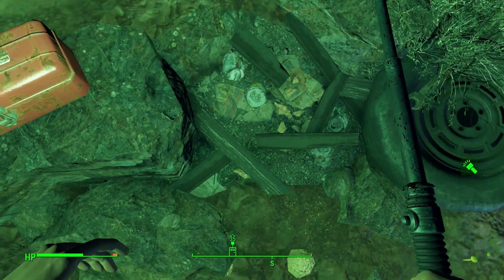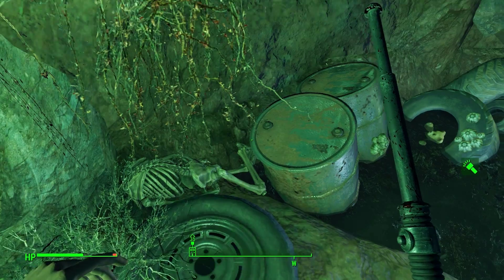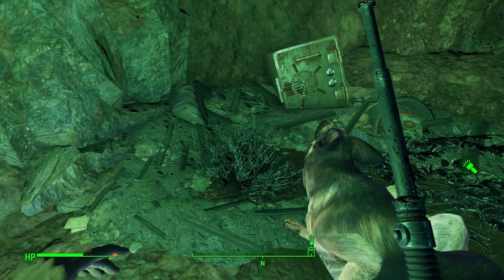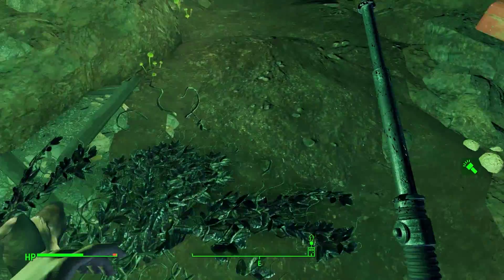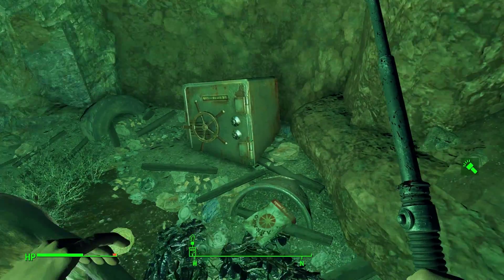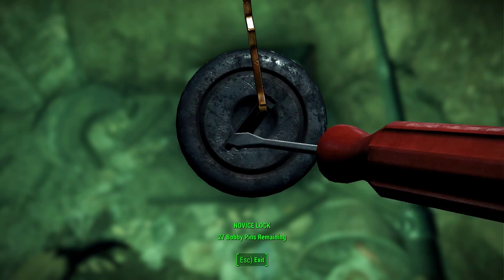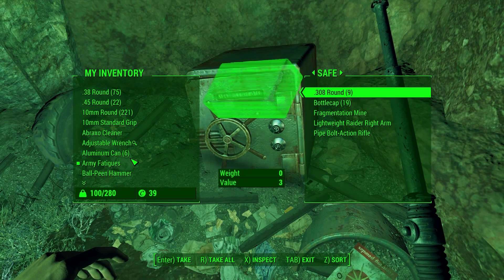Now we're going to hoof it over to the Red Rocket, just so you can see it on approach. You can already see it above the horizon there. If you look where my reticle is, you can see some of the changes to its outline — it's definitely a much bulkier building now, because I did make it a three-story building instead of its former two-story days. Eventually there are going to be gun positions all the way up top for some extra safety mechanisms, but I ran out of loot for doing that.